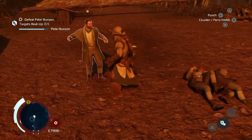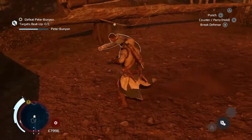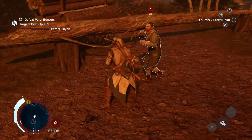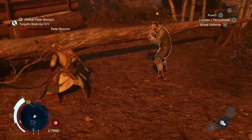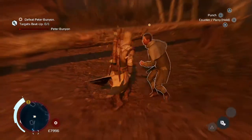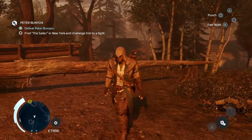So now it's block and counter — and there we go. Get a couple of hits in and you'll then defend against him. So block and break the defence. That's the way you do it and it's very simple: block, break the defence. One more time and that should be good enough — block, break the defence, and deck him. And that's it. Peter Bunyan has been defeated and the first of the Boston Brawler missions is done.